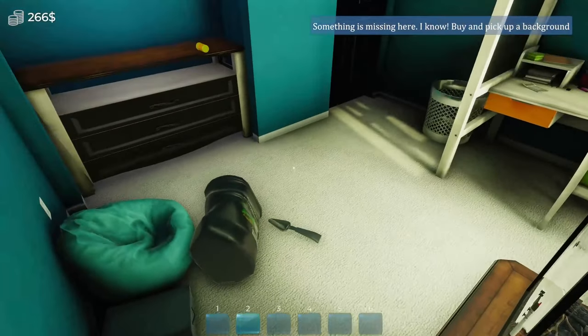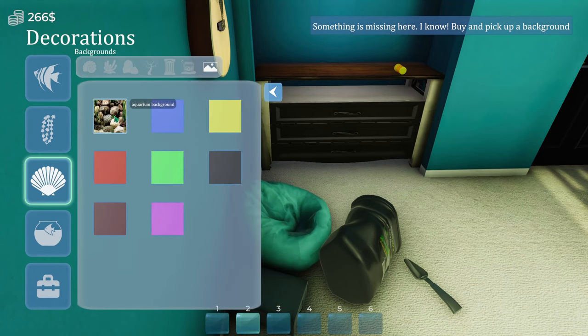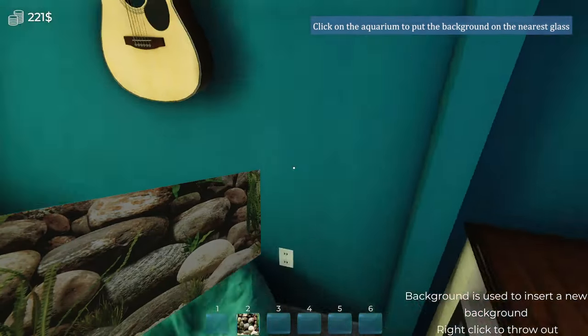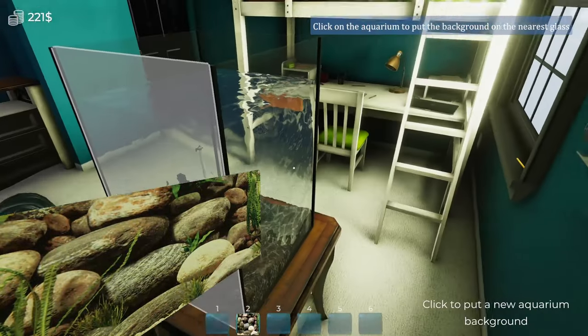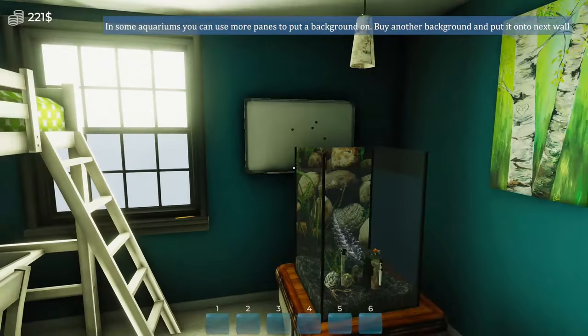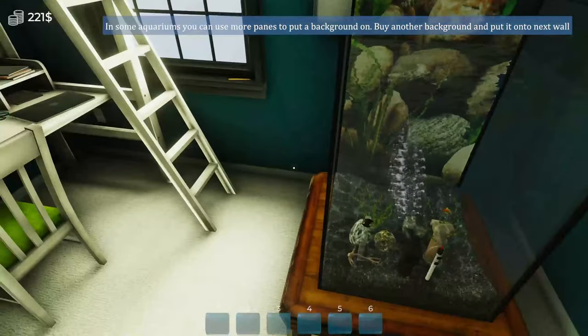Now we need to buy and pick up a background. There's an aquarium background available. In some aquariums you can use paint panels to put a background on. We need to buy another background and put it on the next wall.